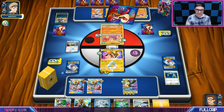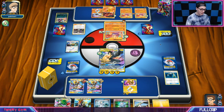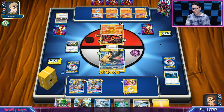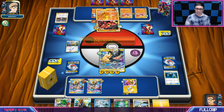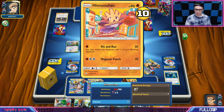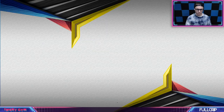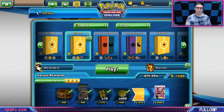My opponent does have Diancie, so this is their four-prize turn. They are going to be able to Sledgehammer my Tapu Koko or a Pikarom for knockout — which is game. That's game. This was really, really bad. I don't think Pikarom necessarily beats the Hitmonchan deck, though I'm not entirely convinced that the Hitmonchan deck beats too many other things other than Pikarom.